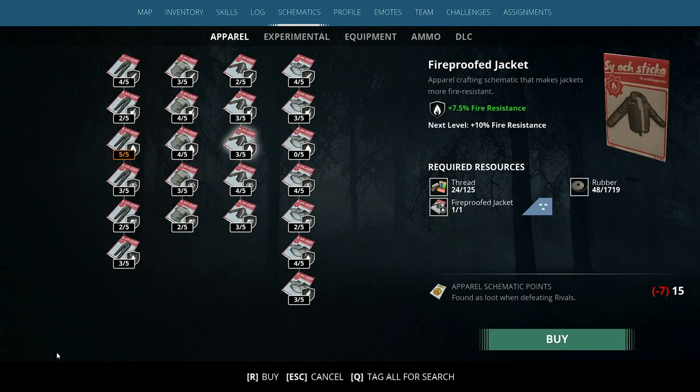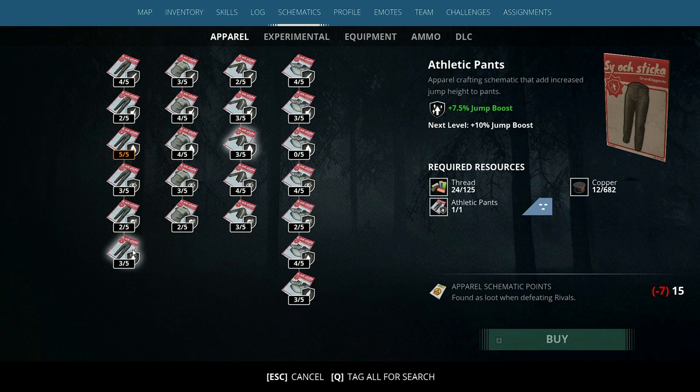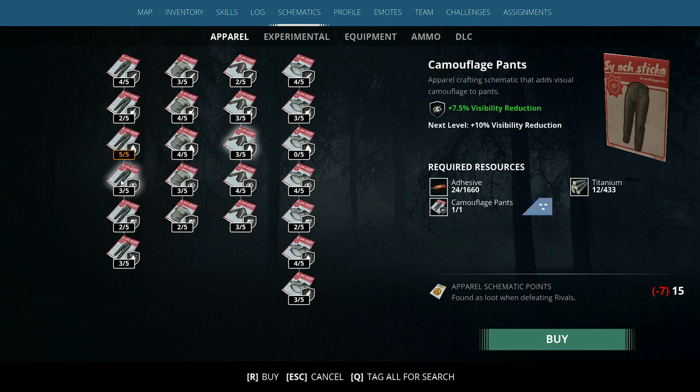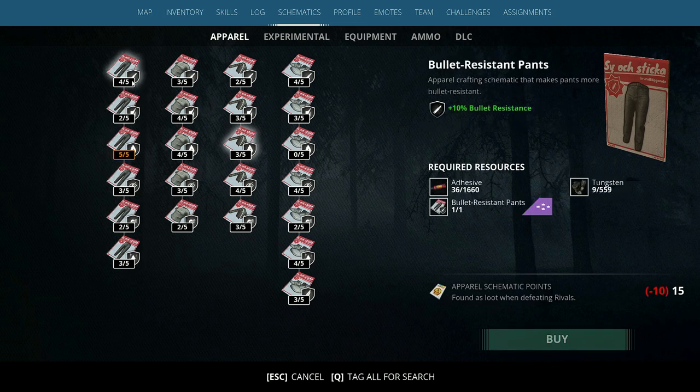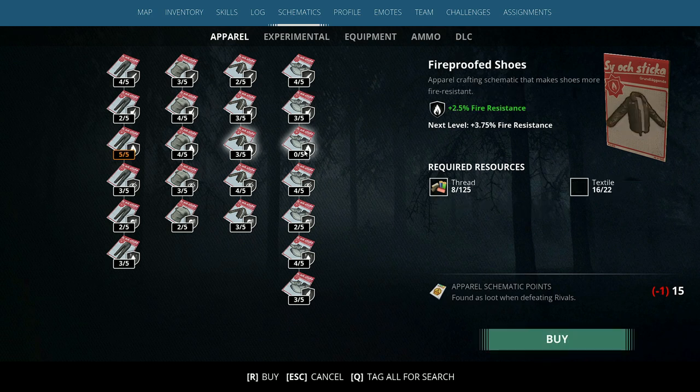The longest one we're going to be facing by far is definitely the apparel schematics tree, because we have six blocks there. Each one of those has five separate ones in it, and they increase with price. Level two will cost you four points, level three will cost you seven, level four will cost you ten, and so on. It is going to be quite a tough one.